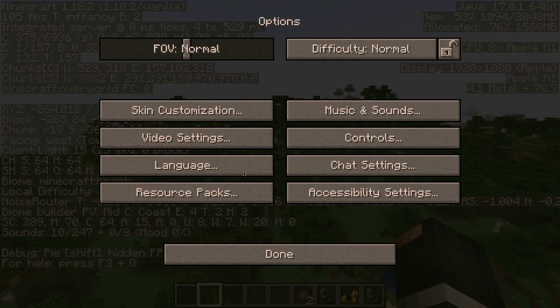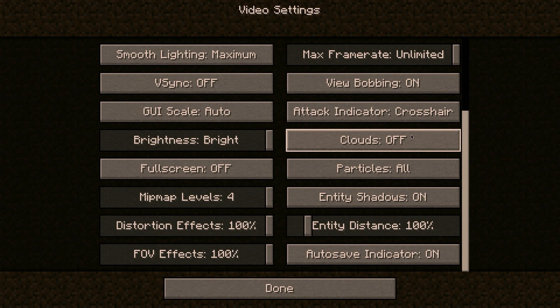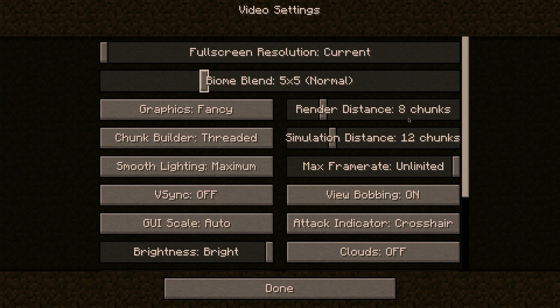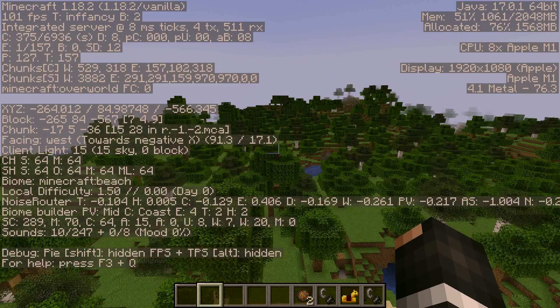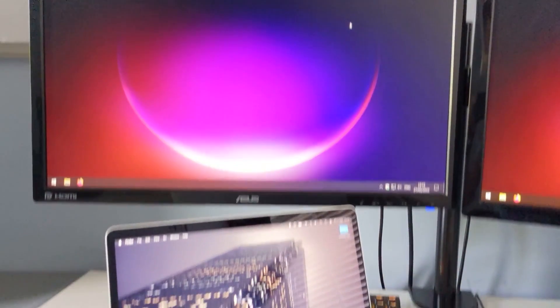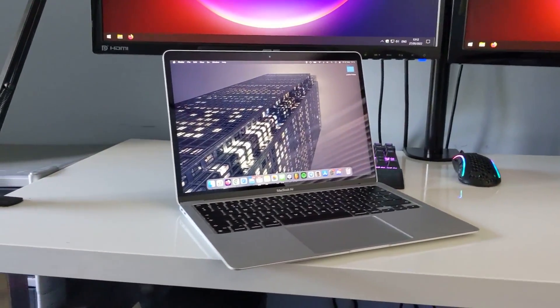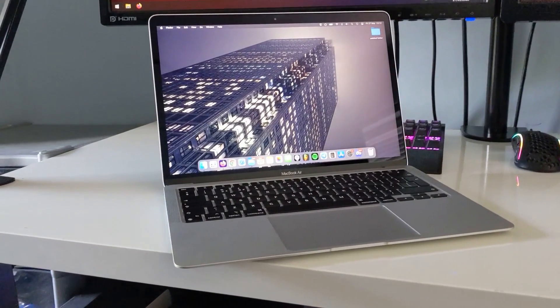The video settings on the M1 MacBook Air are pretty much exactly the same as the MacBook Pro — no settings turned down, completely fair. Now we're going to go to our third test, which is Lunar Client and PvP on both systems. After the second round doing the 1.18 test, it looks like it's another win for the M1 MacBook Air. Let's go on to round three.